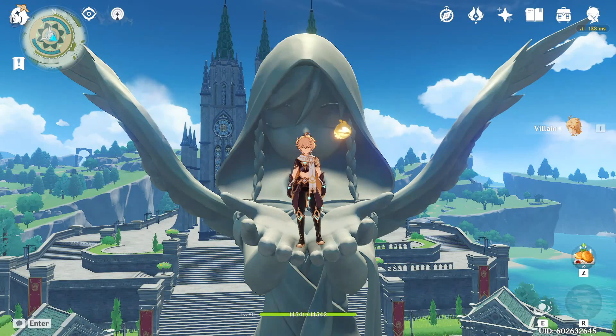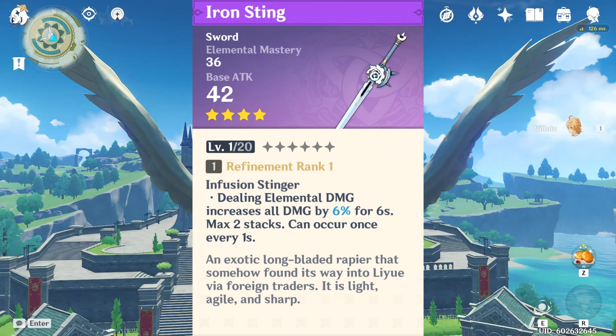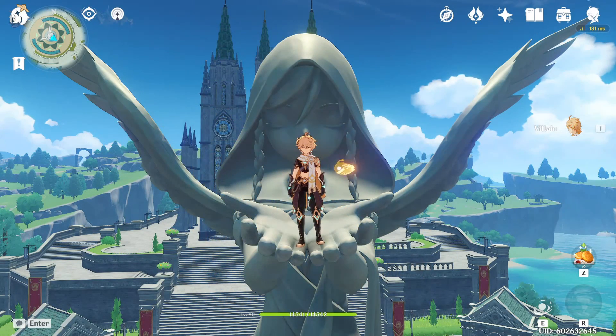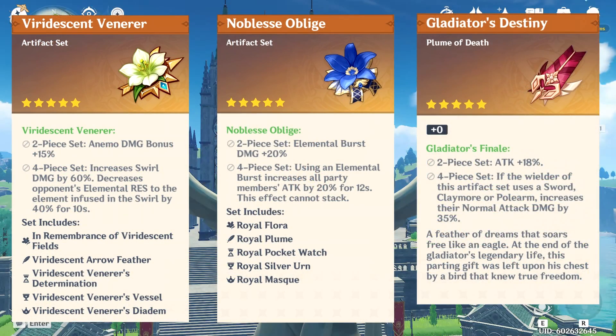The third reason to use the Traveler with Xiao is the Iron Sting, a craftable weapon with Elemental Mastery as a substat. Elemental Mastery will allow your Traveler to do a lot of damage with Swirl — just throw another character on the team that's not Anemo or Xiao and you'll get lots of Elemental Reaction damage. For artifacts, 4-piece Viridescent Venerer is your best option for more Swirl damage, but you can even go a combination of Noblesse, Gladiator, and Viridescent Venerer.